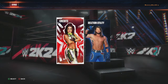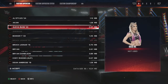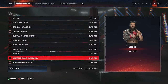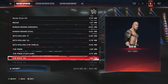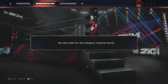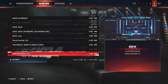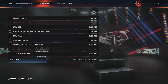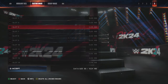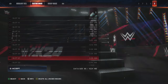So you're going to go to Extras, and I did notice I was going to Deletion Utility and deleting some superstars, which is still the correct thing to do. But I realized I was still getting the error every time I wanted to download a created wrestler from community creations. I went ahead and tried deleting arenas, but it wasn't doing what I needed it to do — the arena was not the problem.